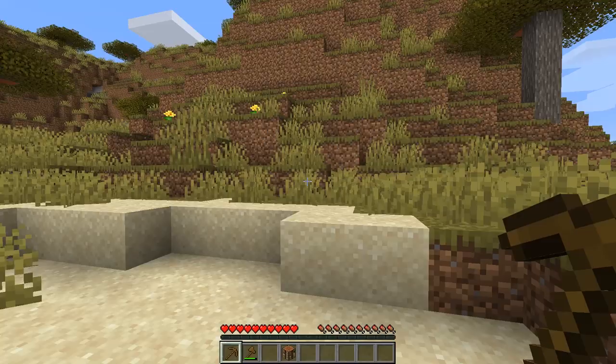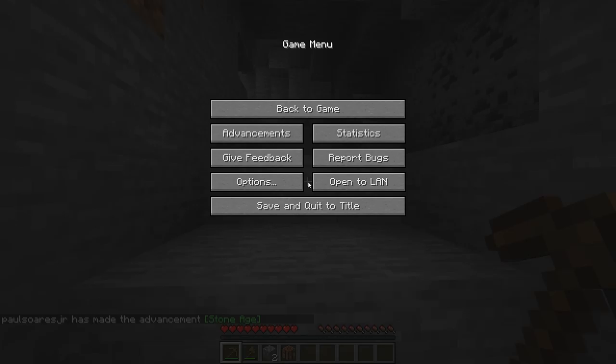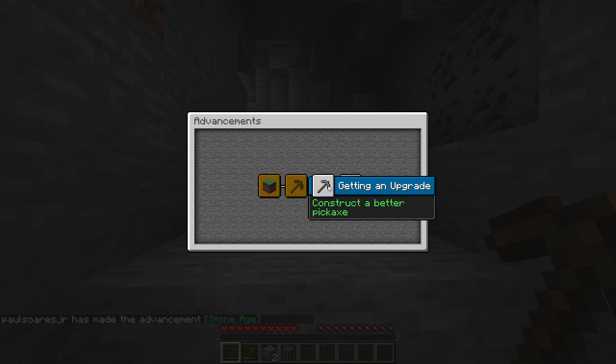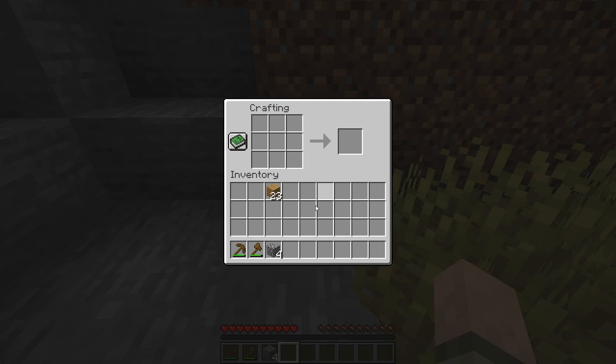Let's go get some stone because we want to upgrade our tools as soon as possible. Oh look at that — coal! That's a great find; we're going to need that for our first night so we can make torches and light up the dark places. We just entered the stone age — huzzah! There's an advancements window: hit Escape to bring up the game menu and click Advancements. We've just advanced to the Stone Age. If we construct a better pickaxe we'll get another achievement — we are going to be overachievers in Minecraft.